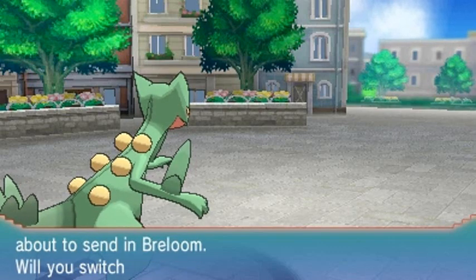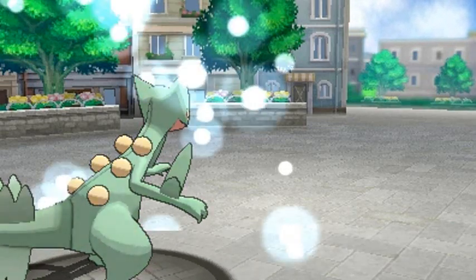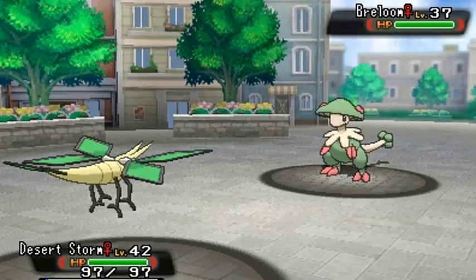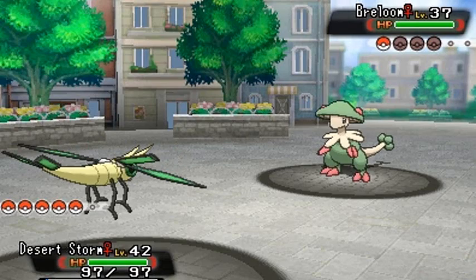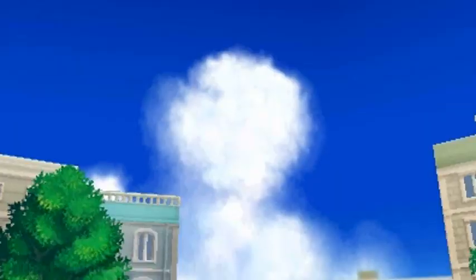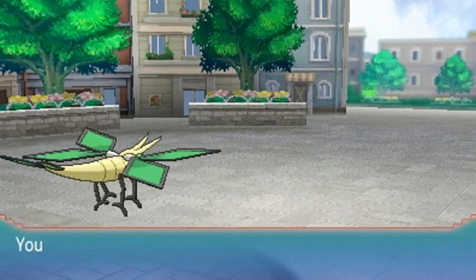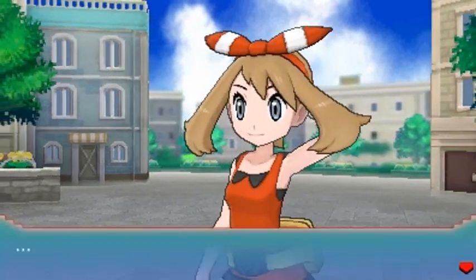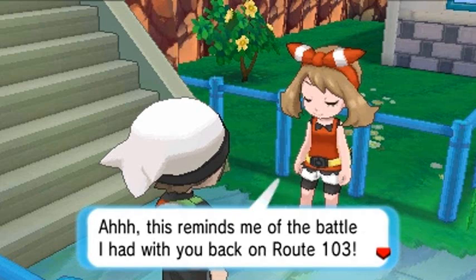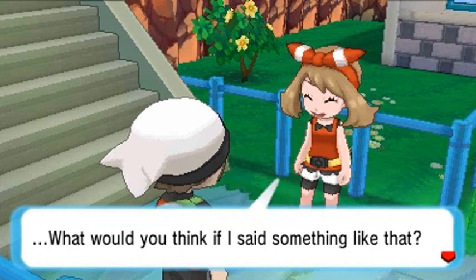She's coming out with a Breloom - the secret weapon. Let's go Desert Storm, mainly because it might evolve right now. She comes out with her Breloom, her own version of Shroomish. Fly attack - it avoided the attack. Fly attack again - bam! As quickly as it came out, it's defeated. She doesn't even speak, just looks at us lovingly.